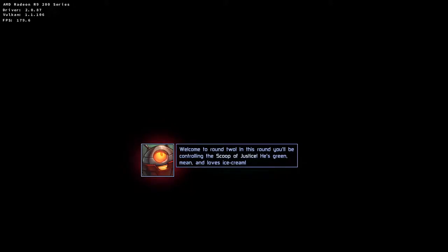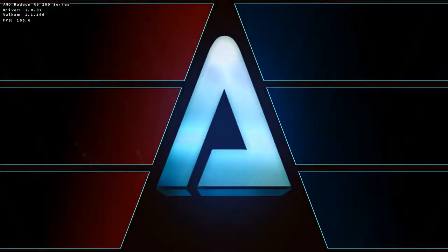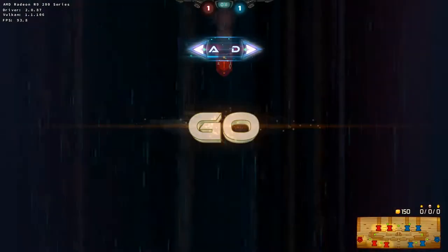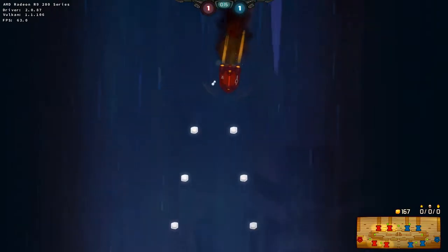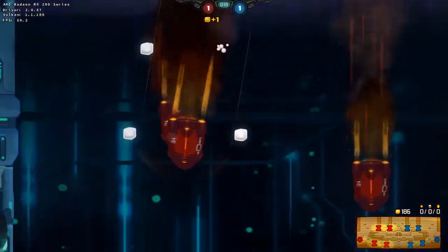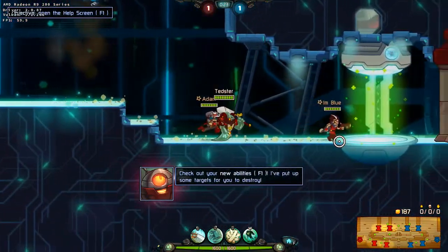He's green, mean, and loves ice cream! Well, he's not that green. But he's cool and tough, you'll see! You will be dropped into every battle from space using super fancy drop pods. Just try to get the solar and don't look down! That was a decent landing! Now check out your new ability!